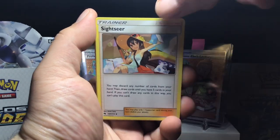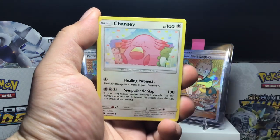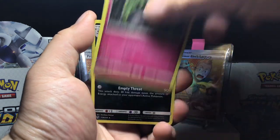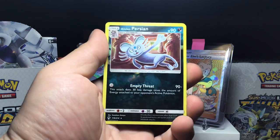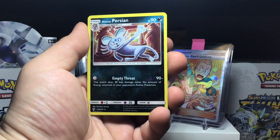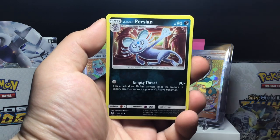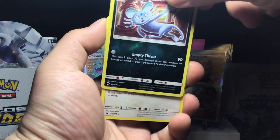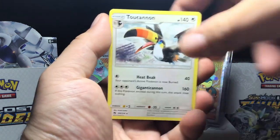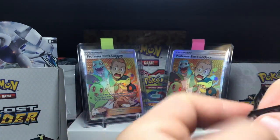Yamas, Skiddo, Snubull, Ralts — Alolan Persian is a reverse holo. It's so hard to see dark reverse holos; compared to grass or fairy they have a lot of punch in color, but dark you really have to move the card around. Almost had to guess that one — I wasn't sure, but it is a rare. The rare of this pack is a Toucan, non-holo. Okay, on to a Zeraora pack.